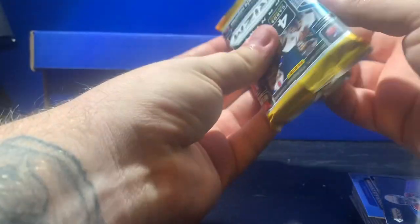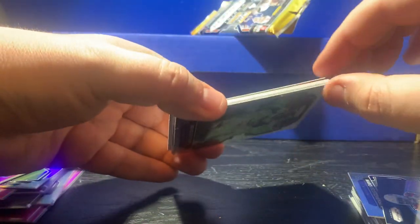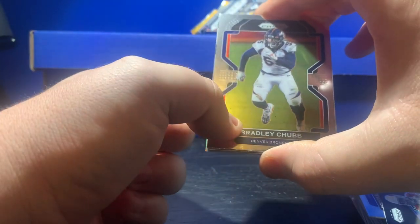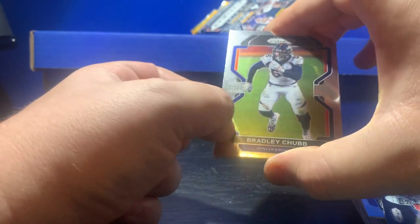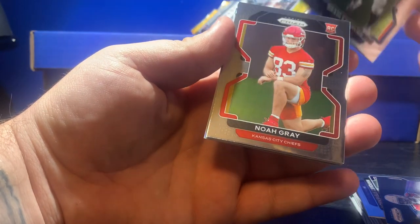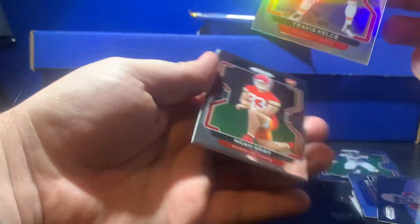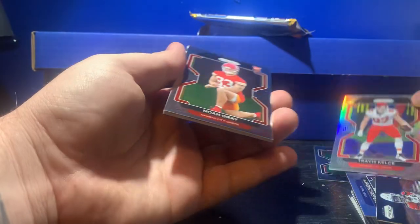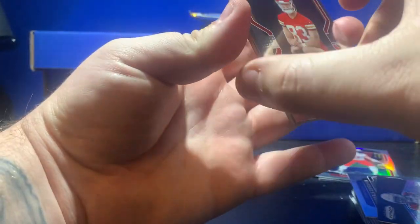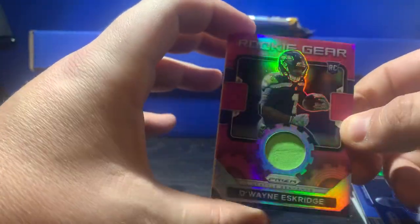No big quarterbacks yet. We did get that Devontae Smith. No good rookie quarterbacks. And it does look like we do have a memorabilia card. Oh man, what is that mess — this is so scuffed to heck. I don't know if it's blue — oh man, that's horrible. Come on, Panini. Bradley Chubb, Noah Gray rookie. Let's peel from the back — we got a silver, it's not a rookie, it is a Travis Kelce. And for our rookie gear memorabilia — Dwayne Eskridge. Man, that lime green really pops.